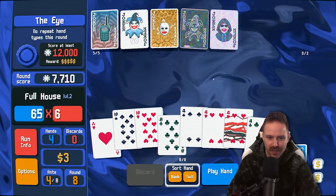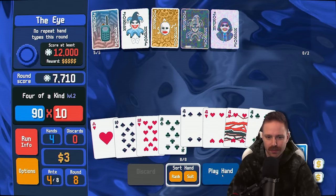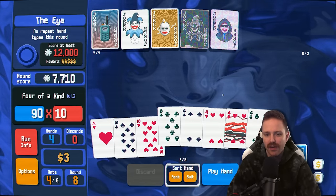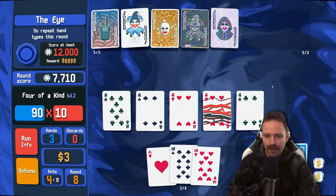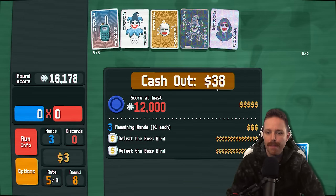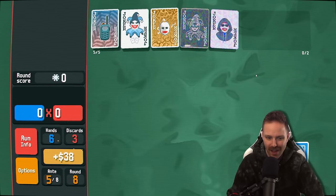We got it — four is full of tens. There's four of a kind fours too — they're both going to be good. Let's say for whatever reason we don't actually finish with this hand — at least we'll be left with a pair of tens, which will be worth some amount. This should be enough though. 38 bucks because we got 30 bucks from our double tag.